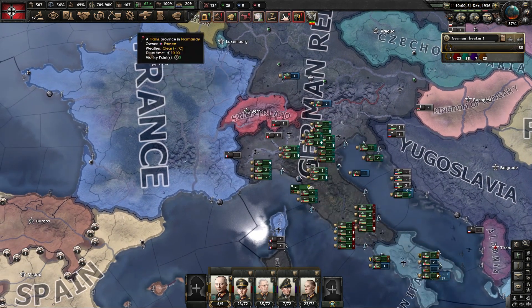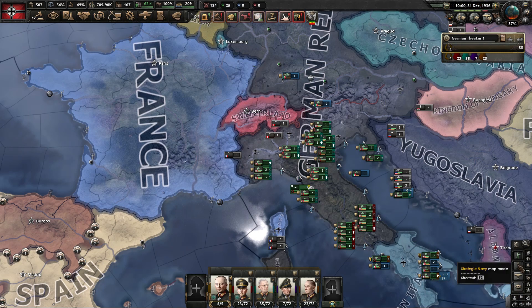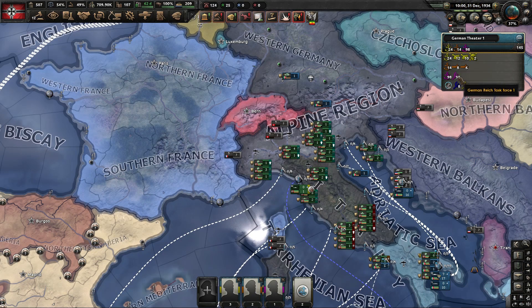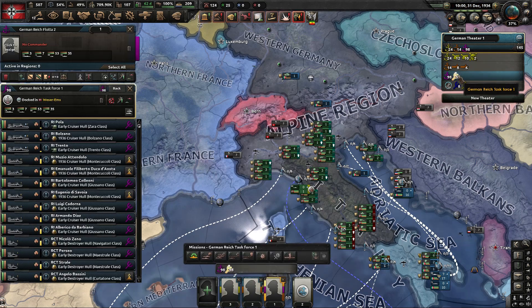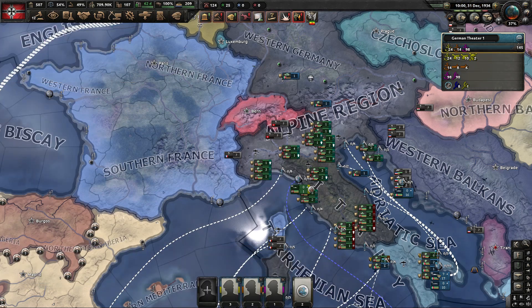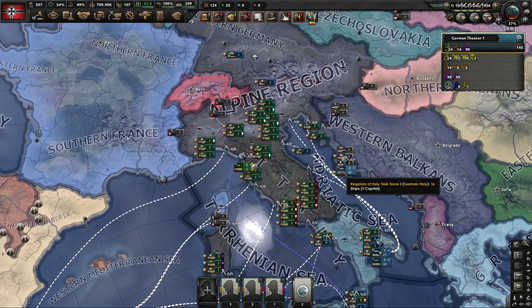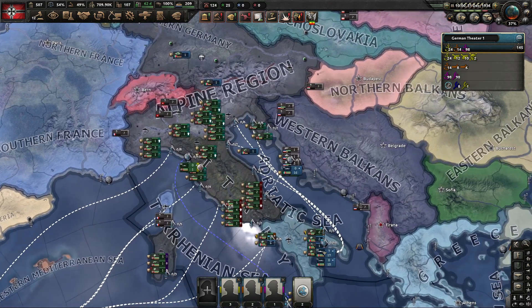We got what we wanted — we got the territory and an instant factory boost, and we got some spoils of war too. Our navy's looking a lot better. Hope that gave you some good info on how to execute Order 66 on Italy.